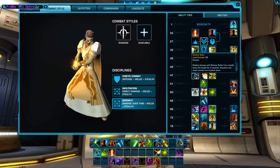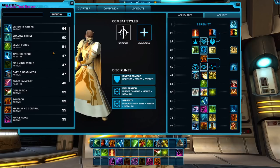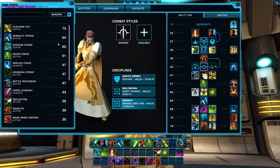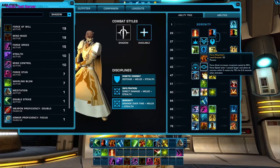At level 35, you'll get a choice between two passive abilities and one active ability. Force Wave is your big circular Force Push, and you will not have it by default anymore — at level 35 it's part of the choice. The second option is a passive: dealing damage with Shadow Strike from Stealth stuns the target for two seconds, and standard and weak enemies are knocked down. The third option is Force Magnetism: Force Cloak increases movement speed by 50%, Force Speed lasts one second longer, and slows all enemies within five meters by 75% for 2.5 seconds.